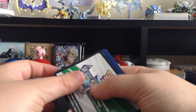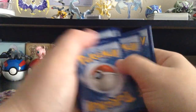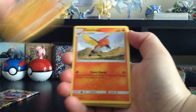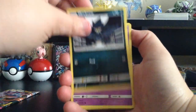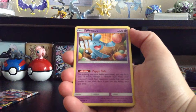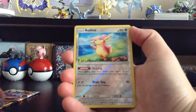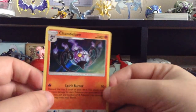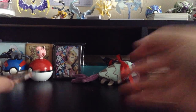White colored card. We have Onix, Fletchinder, Snover, Murkrow, Exeggcute, Fire-type Energy, Arcanine, Lampent, Reverse Holo Audino, and Holo Rare Chandelure. I do like ghost types — that's one of my favorite ghost types. And now we're at the last pack of the box.